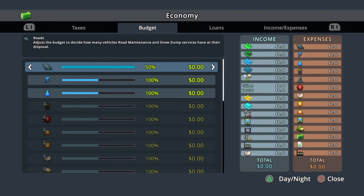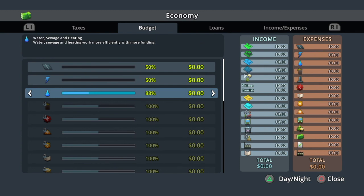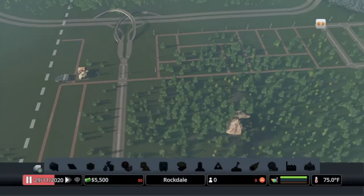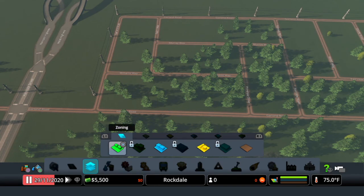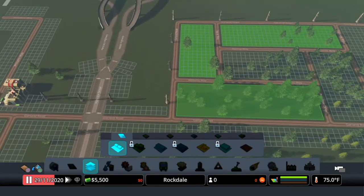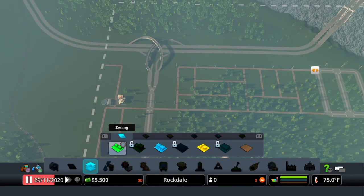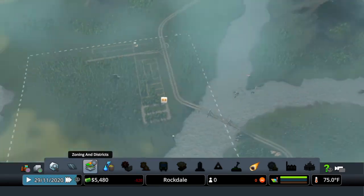Now I'm pretty much ready to go into my economy and budget. I'm going to turn everything down - I even turn the roads down. I try to save as much money as possible in the beginning. I really don't need them speeding since there's not a lot of traffic. I'm going to fill in some green like so, then put the game on three speed and start it.